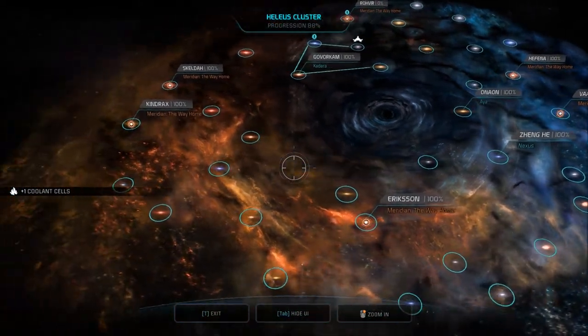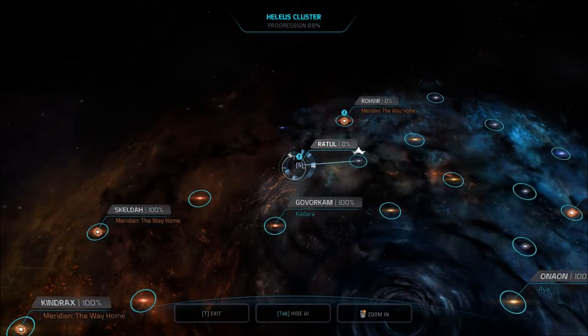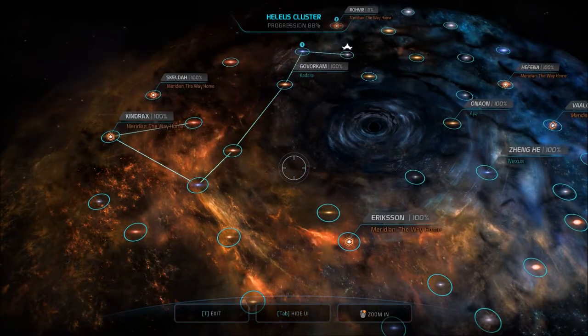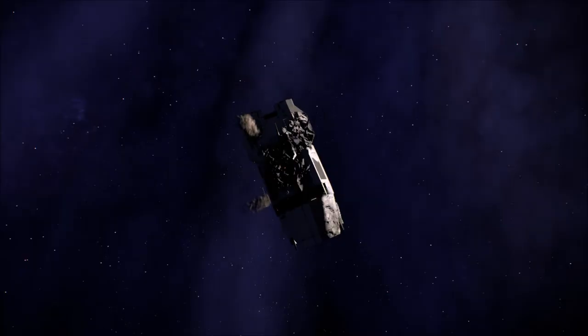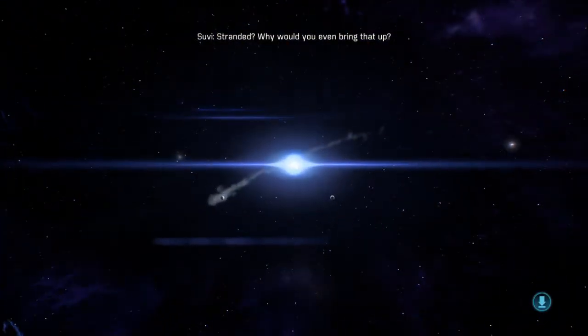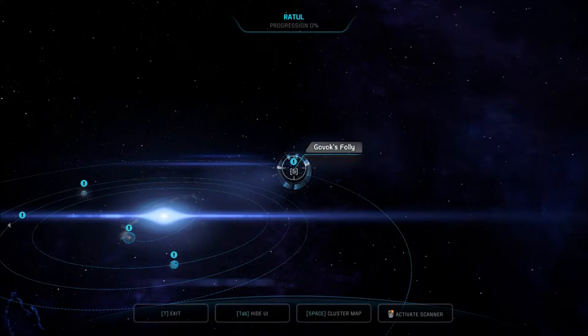And that's it for Var. Now I'm pretty sure we have two systems left. Next: Ratul. You know, all these others with the Scourge fragment have been explored. Whole lot of systems going on. 'Rumor has it this is quite the lawless region — no place to get stranded.' Stranded? Why would you even bring that up? She's funny. Govox Folly — interesting name. Who's Govox, and why is this his folly?